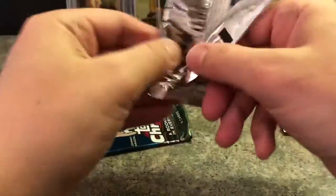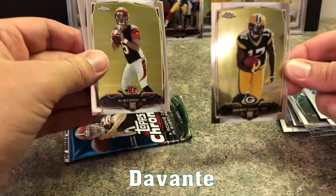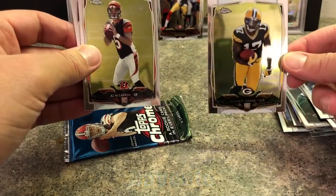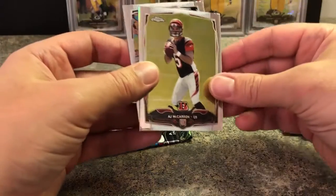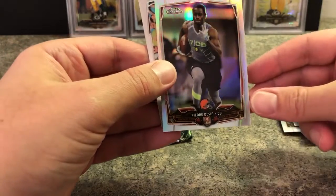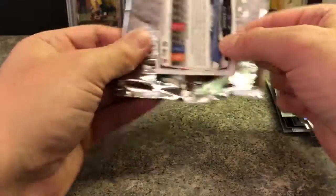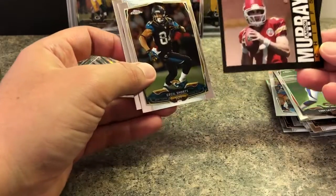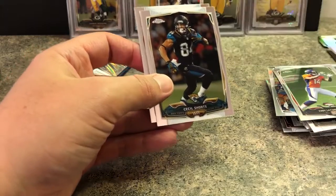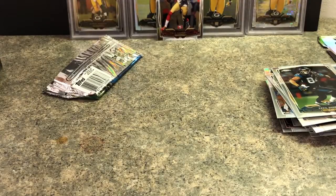Almost halfway done here. There's the man — Davante! That's what we want. AJ McCarron, Pierre Desir — that's like the fifth one of those. Julian Thomas, Corey Latimer. Aaron Murray again — this 1985 throwback is a cool card. I like these even if Aaron Murray never made it. Cecil Shorts and Eli. Halfway done.